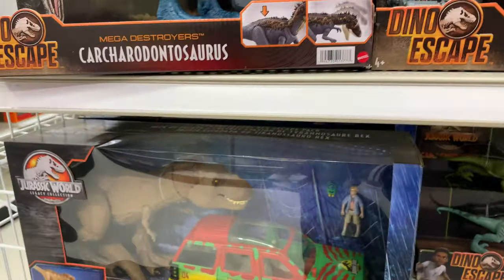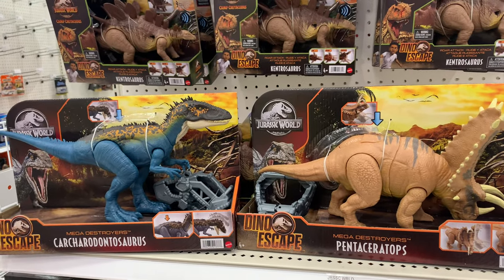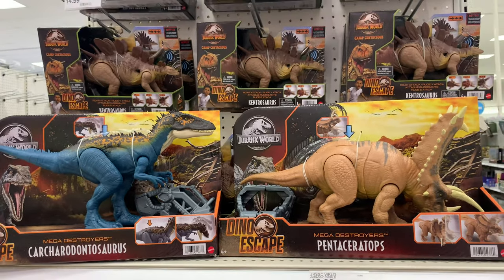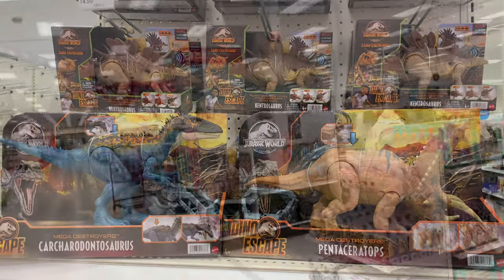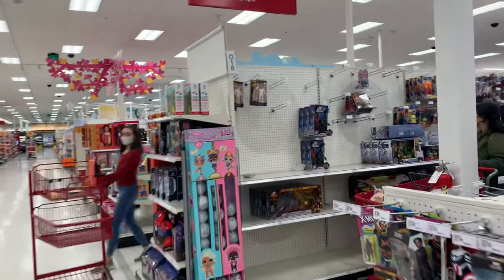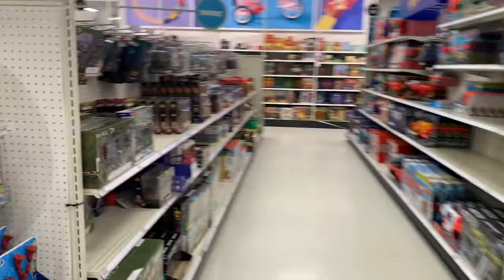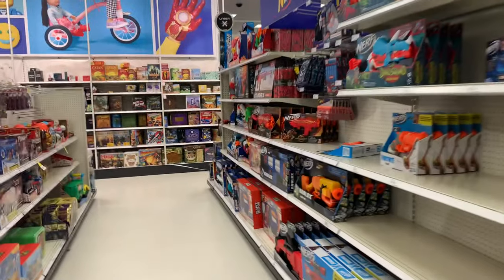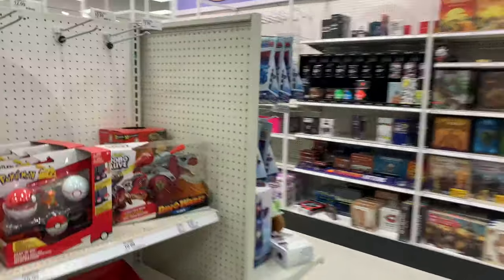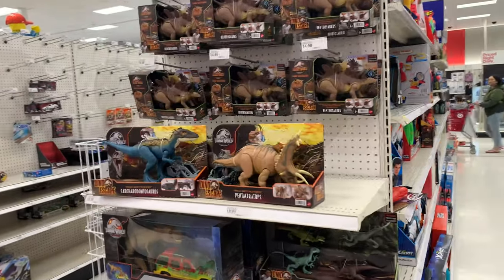Those are the dinos for today — awesome great finds: a Carcharodontosaurus and a Pentaceratops. Don't forget, when you're looking for dinos, if they're not in the normal area, sometimes you can look around the ends of aisles — they might be found somewhere else, like at the end of the aisle right here. Awesome!